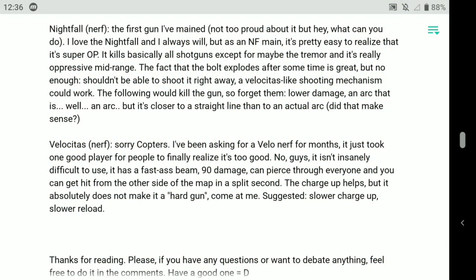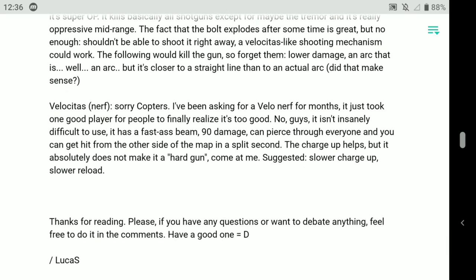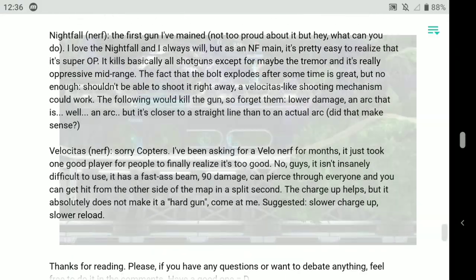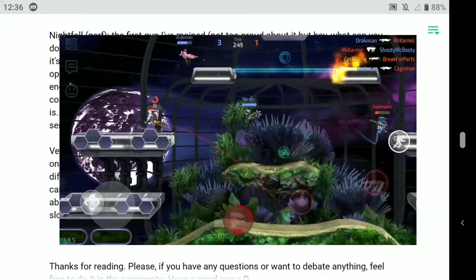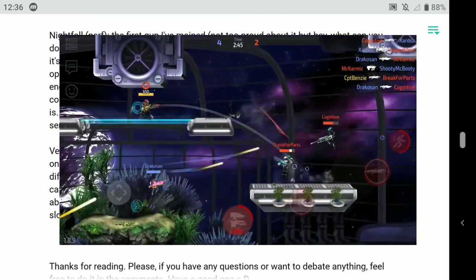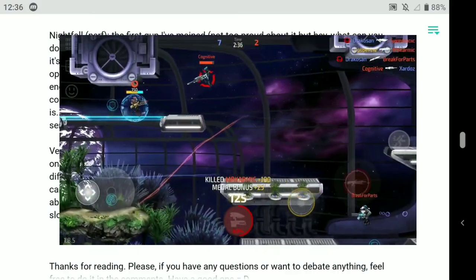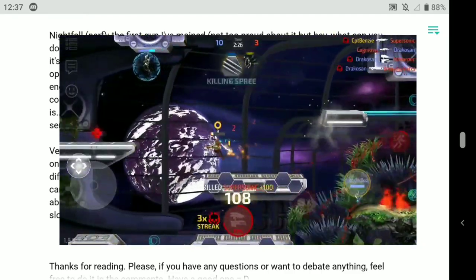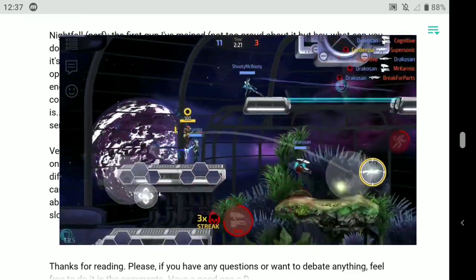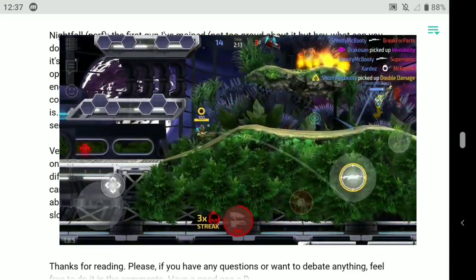The Nightfall. Lucas points out he's a Nightfall main and it's pretty easy to realise it's super OP. It kills all the shotguns except maybe the Tremor and it's really oppressive mid-range. The fact that the bolt explodes after some time is great, but he feels you shouldn't be able to shoot it right away — a Velocitus-like shooting mechanism could work. The following would kill the gun though: lower damage, an arc, etc. I don't think the Nightfall really needs a nerf. Ultimately the Nightfall deals exactly 100 damage with a long time between each shot and a slight curve to it — you need to have good accuracy. If you are not an accurate pilot, then the Nightfall is not the weapon for you. You need to be able to hit with every single one of those shots. The Nightfall cannot deal with people who are shielded — it will only ever do 100 damage. And if you've got a double damage on a Nightfall, it's kind of a waste compared to something like a Velocitus or a Badger.